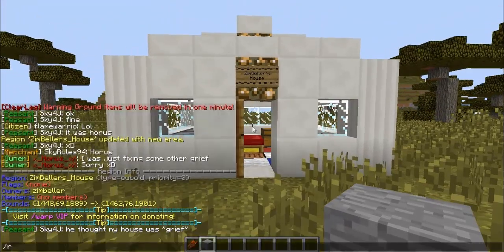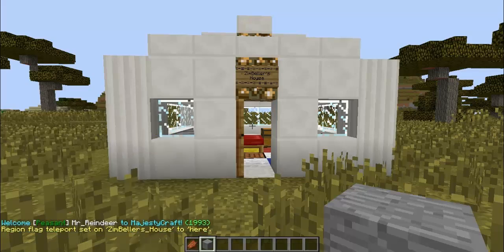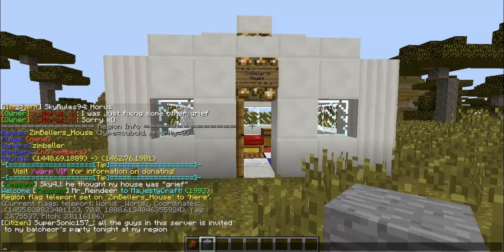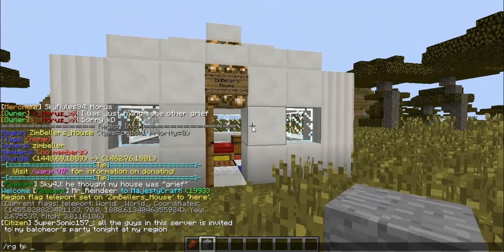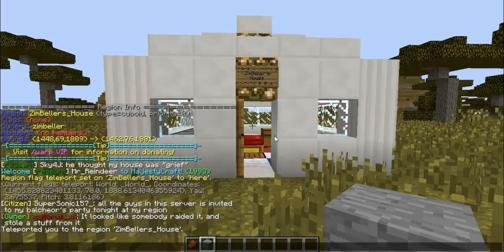To set a flag, you type /region flag [region name] and then the flag. For the teleport flag — so you can teleport back to your region — you type 'teleport here' and enter. It saves the coordinates, yaw, and pitch of this exact spot. Then if you type /rgtp Zimbellers_house it will teleport you here.